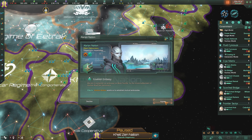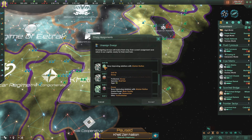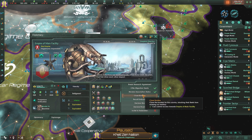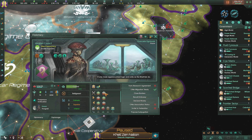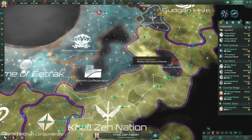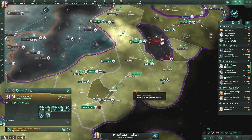Establishing an Embassy? Oh, of course - yes, Altaria Nation, since we've been developing good relations with you, we will definitely have an Embassy with you. We have an Envoy here with the Hazoran - they are still at war, fighting two wars right now. We are trying to improve relations with two people that are at war with each other. That always works out, though - it's always a good thing.